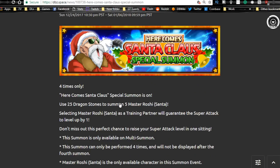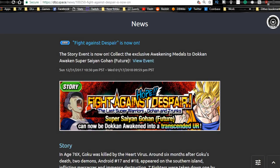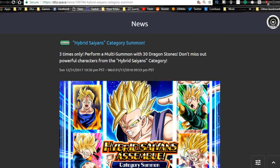Next is the Santa Roshi banner, which runs until the 6th. You get a total of four summons at 25 stones apiece — essentially two full multi-summons. The Santa Roshis work just like Elder Kais; you can use them to increase the Super Attack of any unit.